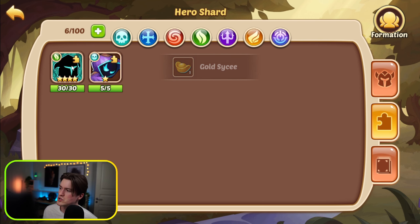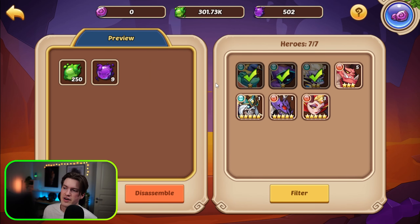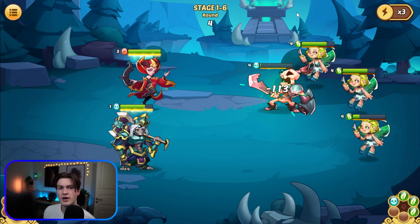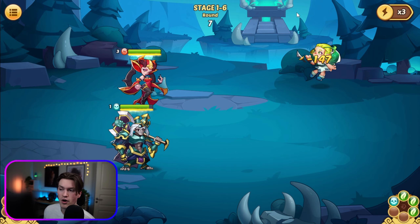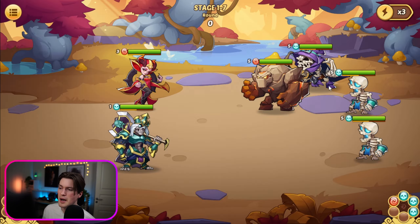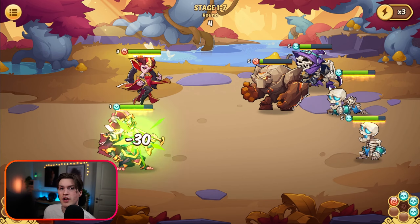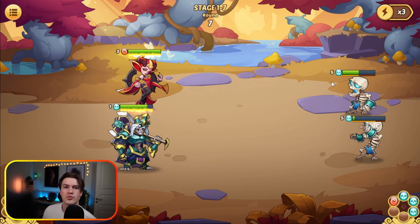We got a five-star hero shard — we're going to summon it. Two-stars and three-stars you are never going to need, so you can always just disassemble. Now let's continue to push in the campaign and use some of our hero scrolls. Usually it's not recommended to use scrolls in an event if you can't max it out. However, as this account is completely new and I know I'm going to get a decent amount of scrolls, I might get around 400–500. It will boost my account progress a lot in the early game — that's why I always like to make a new account on a heroic summon event.